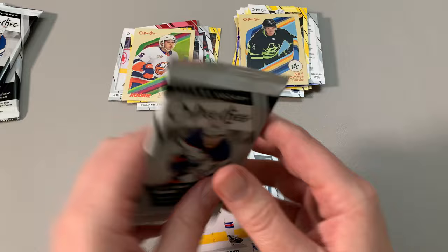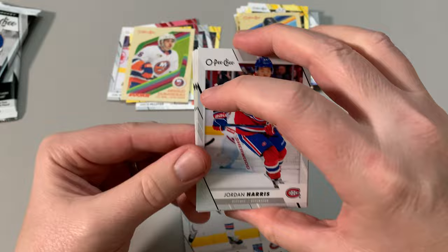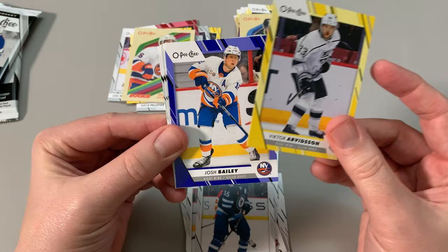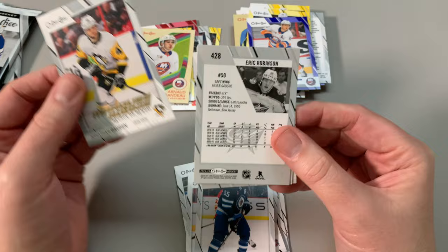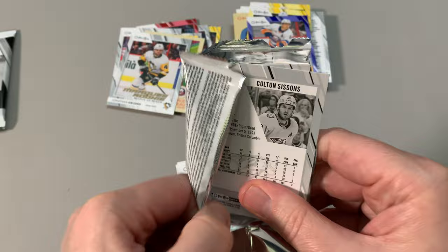Alexei Lafreniere is not on the trade block — he's doing awesome in New York now, finally came into his own. Takes time, right? Not everybody is Sidney Crosby. Jordan Harris, Montreal Canadiens. Shifley, Victor Arbison. No big marquee rookies in this one. Josh Bailey. Jonathan Gruden — already have him. I got the Shane Wright second-year card — I do collect Shane Wright, I still think the kid's going to be a good hockey player. Just a hobby down on him right now.